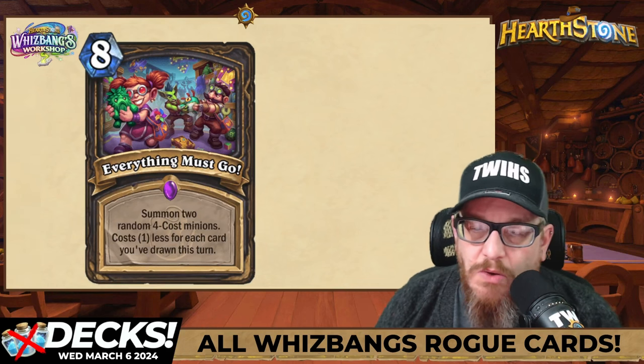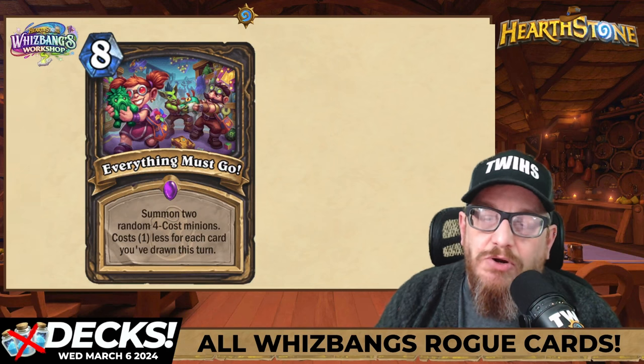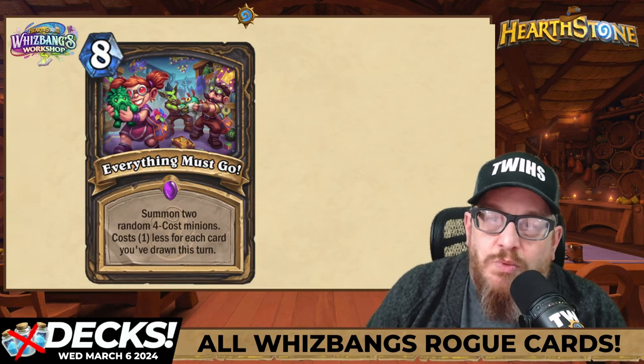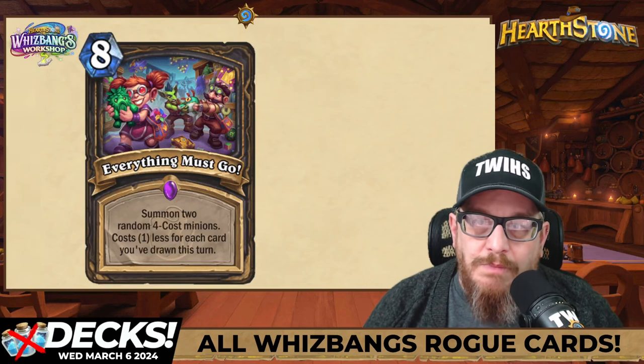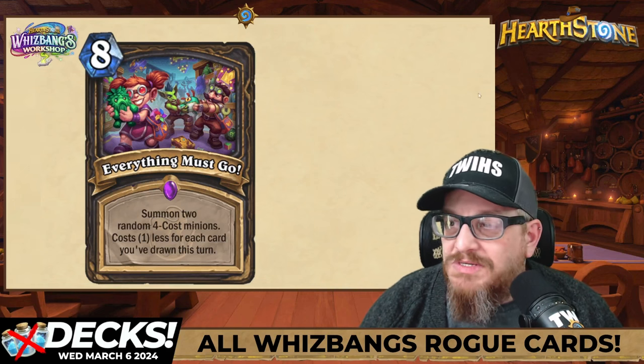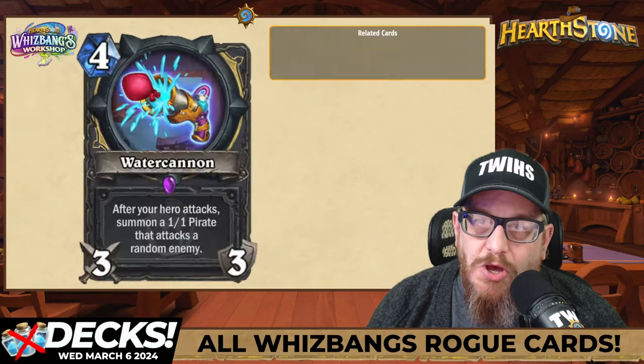Eight mana, Everything Must Go — summon two random four cost minions that cost one less for each card you've drawn this turn. This one's broken as well. I'm excited to see what happens with this card; it looks like it's going to be broken like the rest of them.